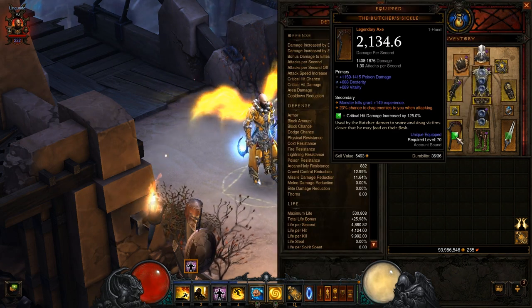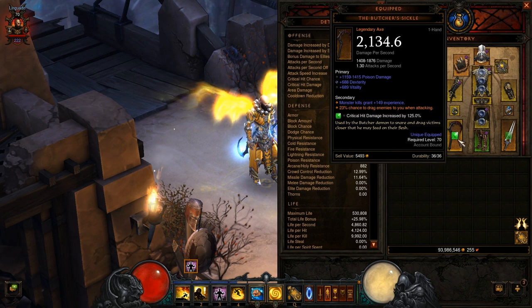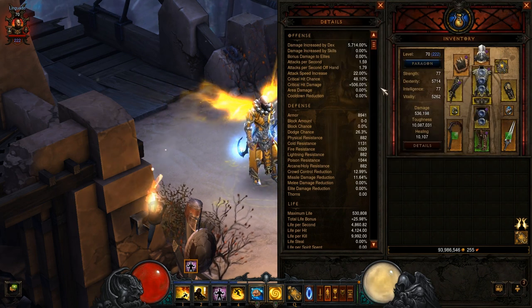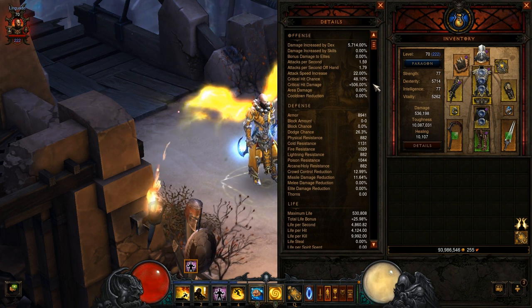My weapons right now are this Butcher Sickle and the Thunder Fury. Both of them are socketed with big emeralds just to increase my critical hit damage. My critical hit chance is 48% and my critical hit damage is 506%, which is quite nice for now.